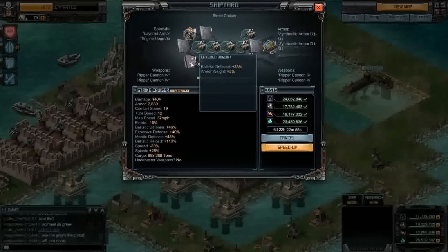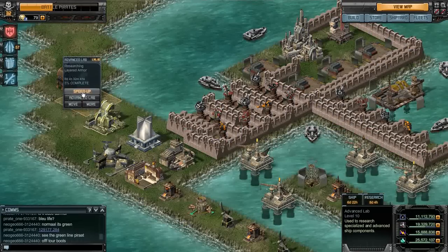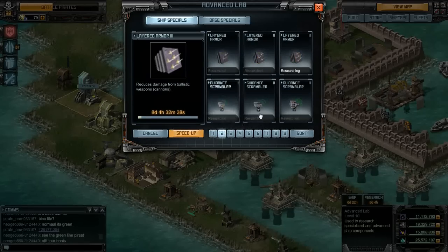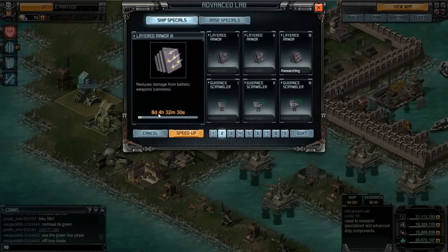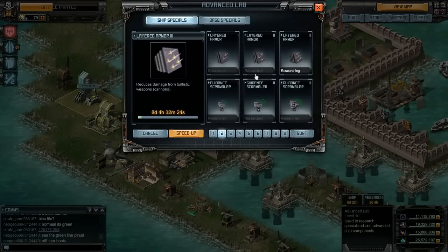It has layered armor 1 now. Layered 2 just finished last night, and I just started layered 3 armor. That will be done about midway through the second boat. So the second boat will have layer 2 armor, the third will have layer 3, and then I'll just go refit boats 1 and 2.